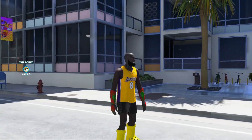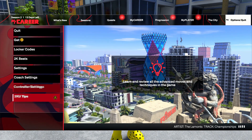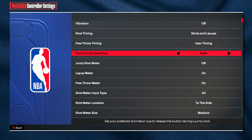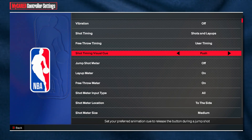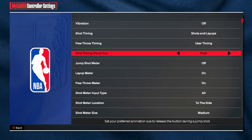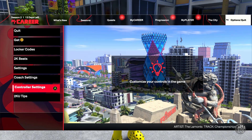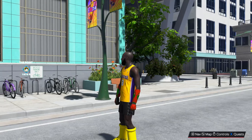Just to get some things out of the way right off the bat — questions you're probably going to ask. Your shot timing visual cue: what I would recommend is going to be Push. I would recommend Push, though me personally, on every build that I shoot, I use Set Point. But I would recommend Push for all of these. Second of all, a lot of you guys are going to ask for the visual cue on every single one of these jump shots.